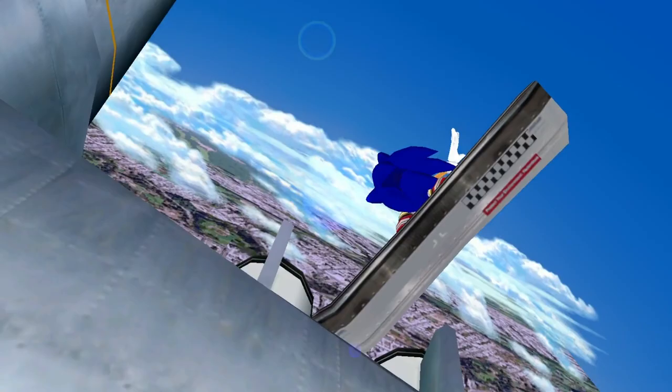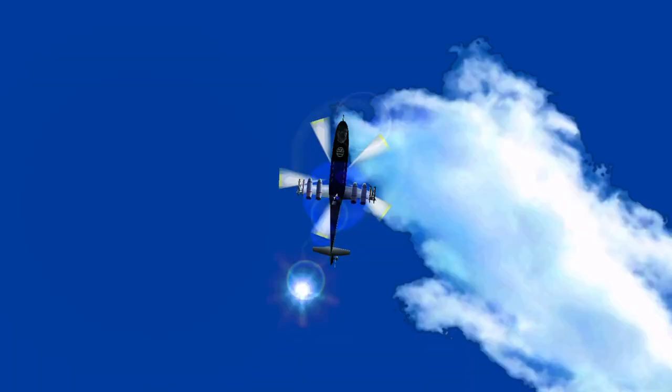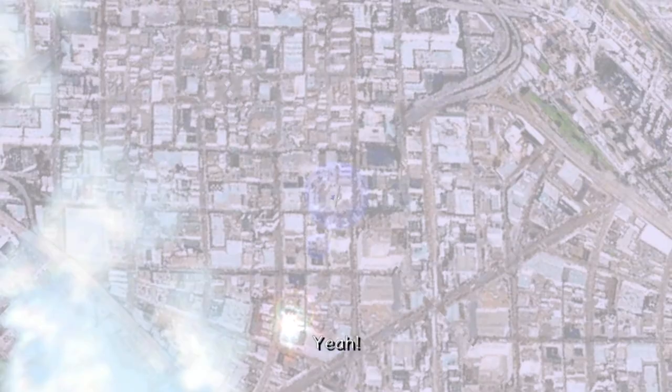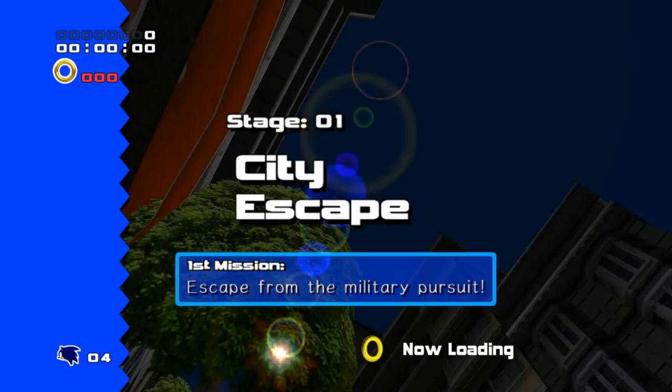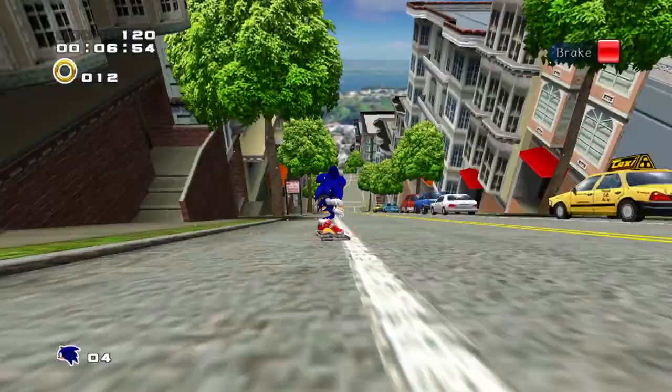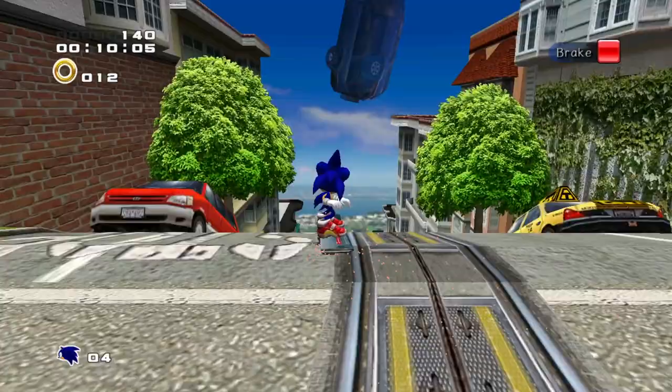So we're just watching Sonic jump out of the helicopter here. I'm sure most of you guys have seen this probably a hundred times. As we're going through the story, I'm not gonna be spending too much time on the actual story elements — mostly just missions, talking Chao stuff. Just because realistically, I know most of you guys know this story. If you're watching the series, chances are you love this game, and you've probably played it yourself or at least watched other people play it quite a lot.